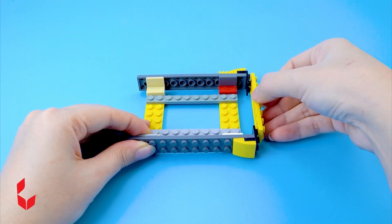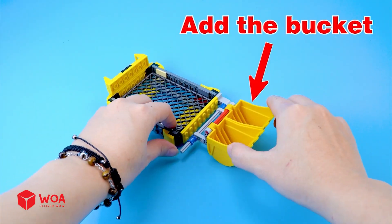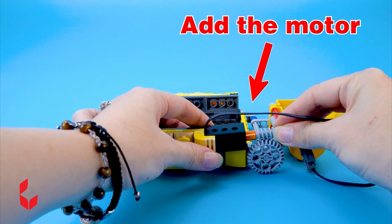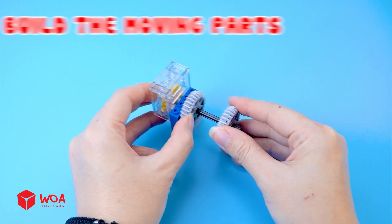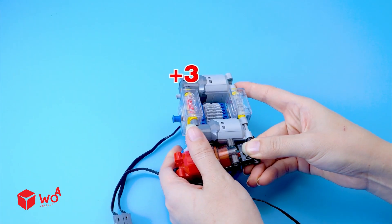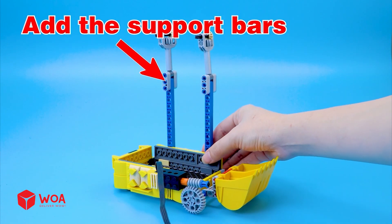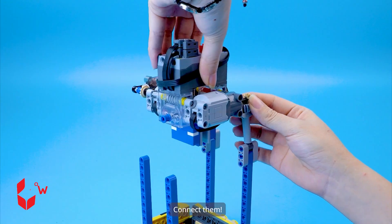Build the garbage truck. Add the grid plate. Add the bucket. Add the motor. Build the moving parts. Add the engines. Add the battery box. Add the support bars. Connect them.